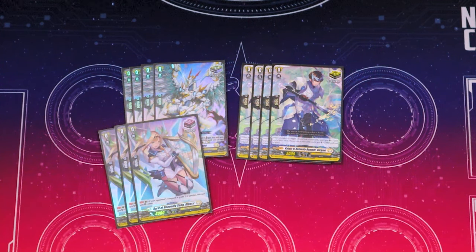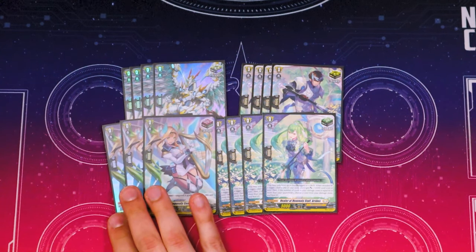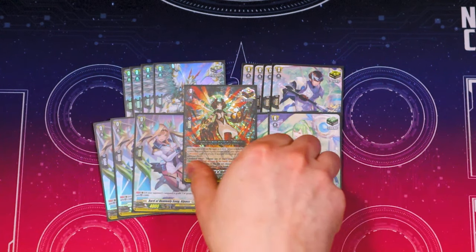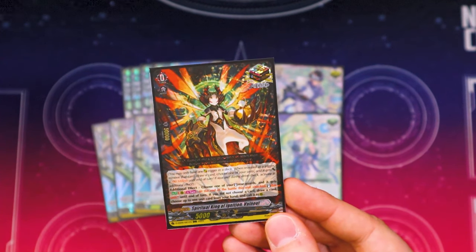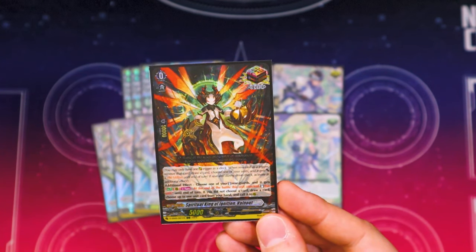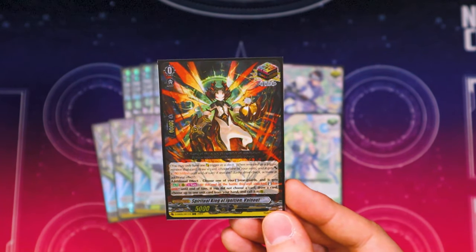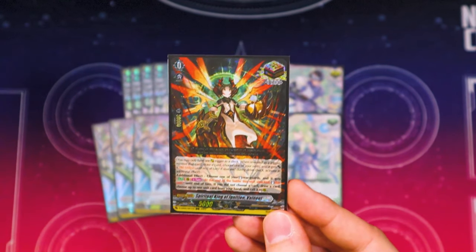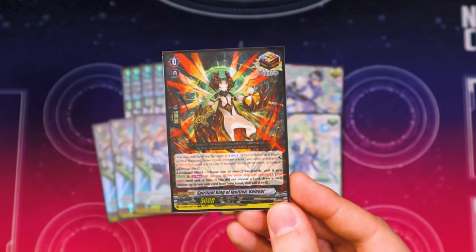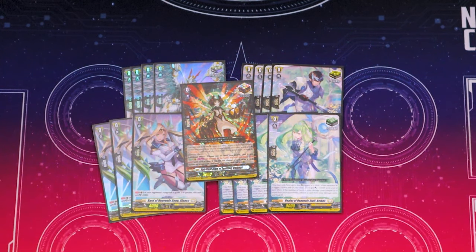I'm running 3 Front triggers because if we ran draw triggers, we'd probably deck out. Just 4 vanilla Heal triggers — I'm still playing around with which skill Heal I want for this meta, but there's nothing wrong with vanilla. Then I'm running Valnet as the OT of choice, because if I ran Aramontanoa I'd probably deck out. Valnet's additional effect: you pick a standing rear guard, and at the end of the battle that this unit attacked, stand that unit. If you don't have a standing rear guard, you draw a card, choose a card from your hand, call it, then apply the effect — so you can draw, call a card, and still get that extra attack. Valnet is just an extender to get another attack in. We're already multi-attacking, so might as well do more.